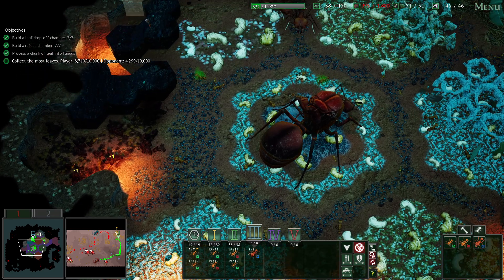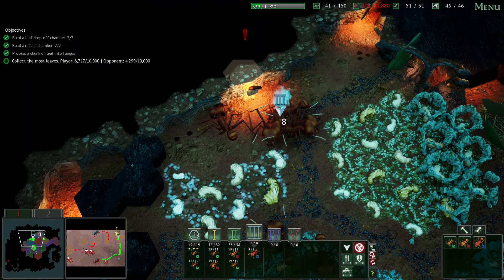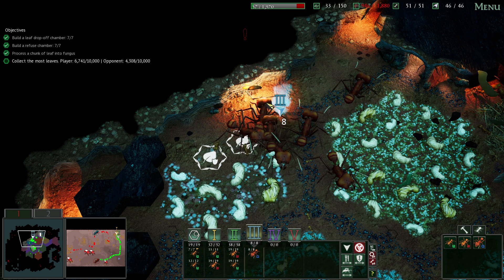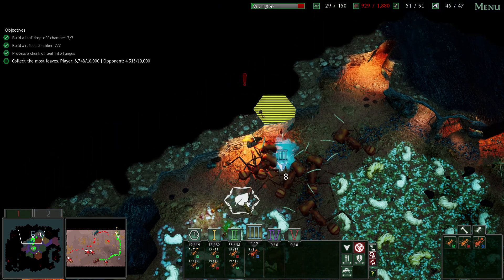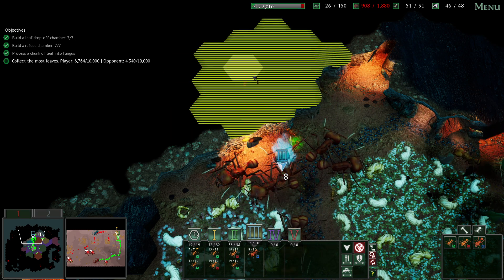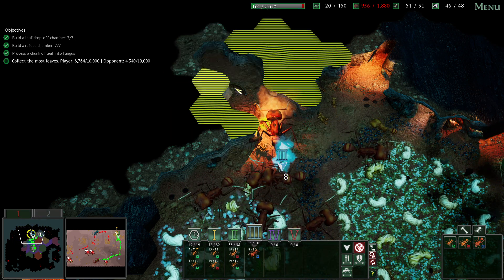I think we should actually make another chamber of workers after putting down some more mages. The mages are going to protect us against what I think is a velvet worm living in this section over here - yes there is indeed. But that velvet worm was no match for our mages.